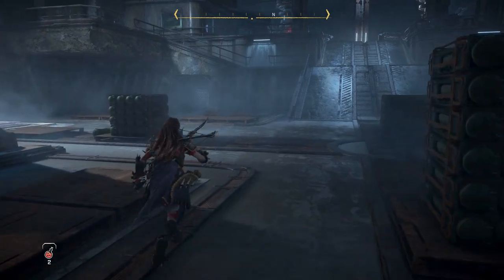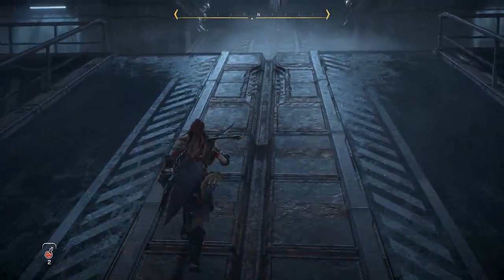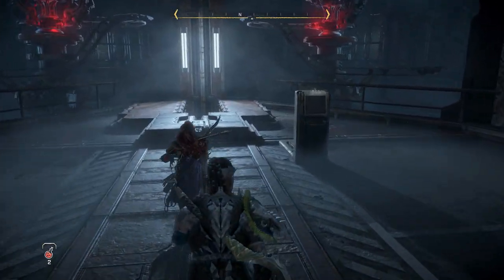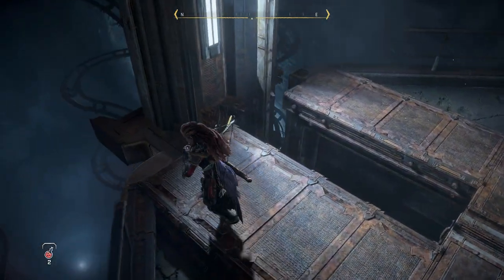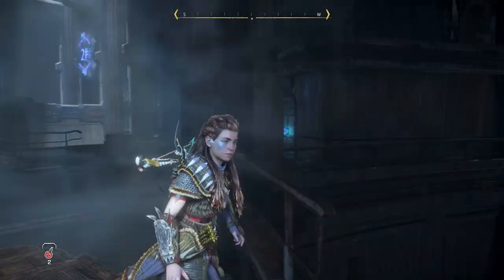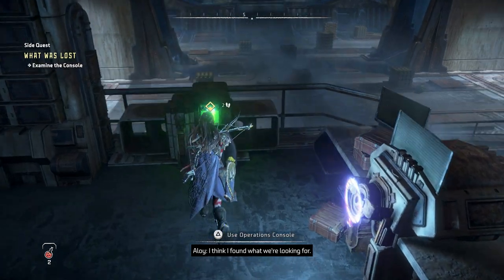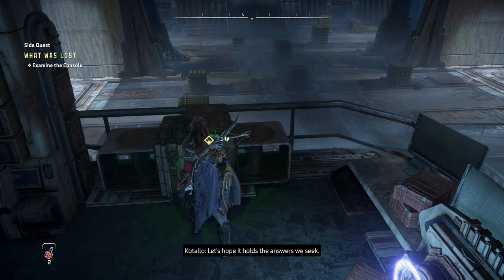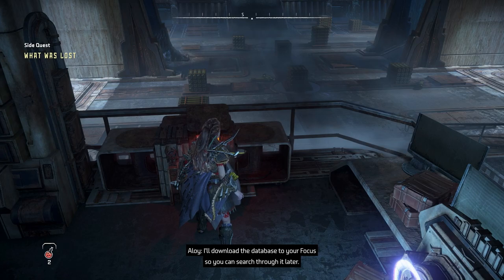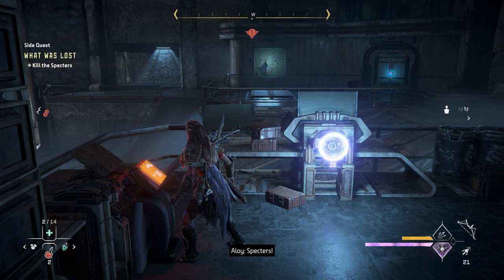Didn't we destroy one of the Zenith machines over here? Where is it? Seems puzzling. That would be just death — straight up kill us. That's not the way we want to go. There's a green light over here — green light is usually good. 'I think I found what we're looking for. Let's hope it holds the answers we seek.' 'I'll download the database to your Focus so you can search through it later.' 'What about the components?' 'They should be somewhere on the Specters — the Fallen Marshals.'